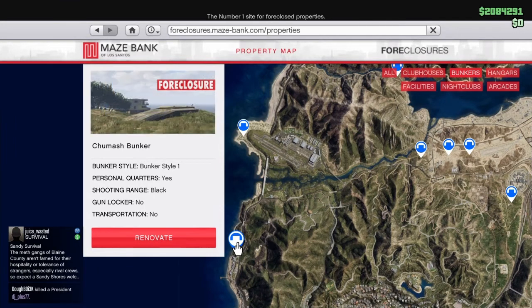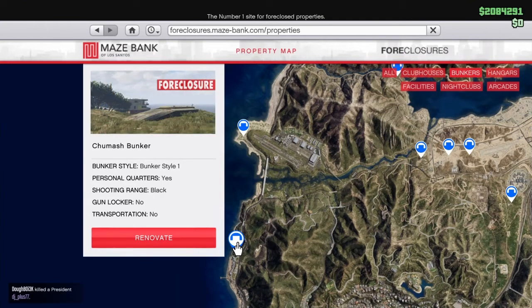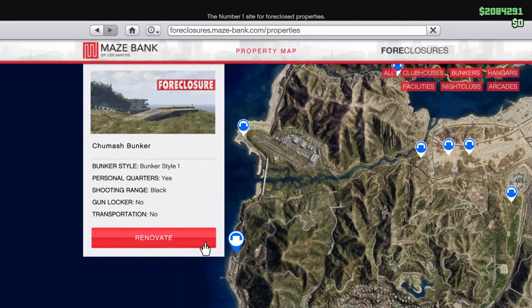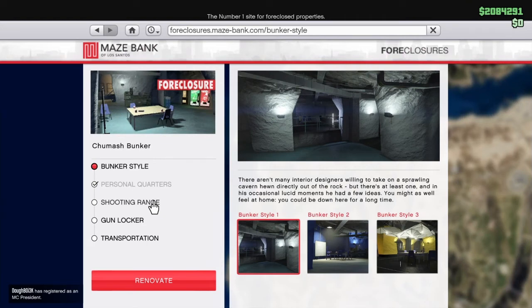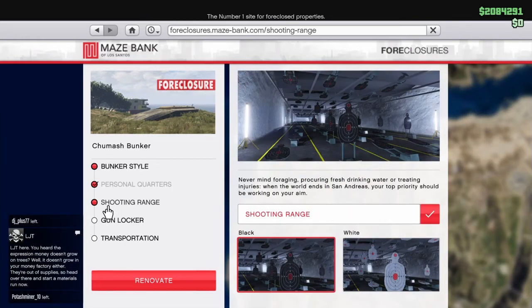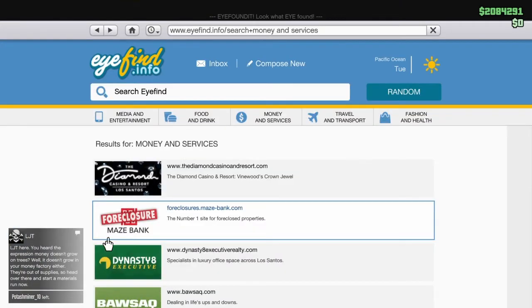I'd also recommend the Chumash bunker. I'm not exactly sure how much it is — I believe it was like two million dollars without the 50% off discount. You can let me know in the comments since I already have Chumash and can't remember. When you're buying the bunker, you don't need to buy any of the extras. You don't need the shooting range, the gun locker, or transportation at all.